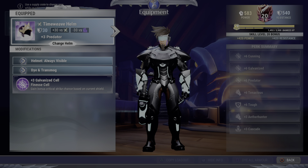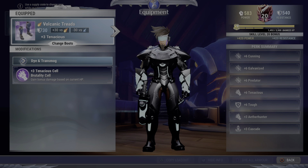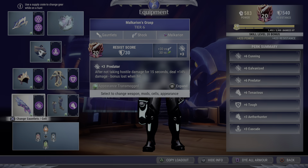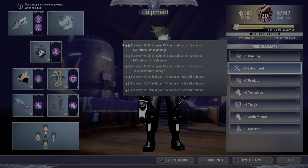Here's the parts and what I got in them: Pred, Galv, double Tough, double Tenacious, and Pred and Galv. Now going over the perk summary — Cunning is pretty obvious. Most of that is for the critical strike damage, but the 10% critical strike chance is always nice too. Most of our critical strike chance is coming from Galvanized, which gives you 2% per 100 shields that you have, which is pretty great.